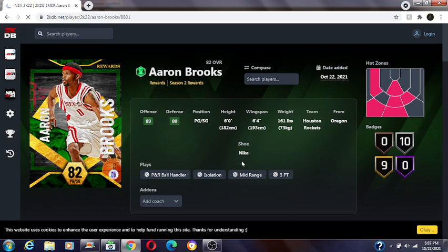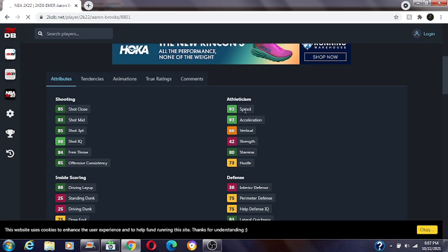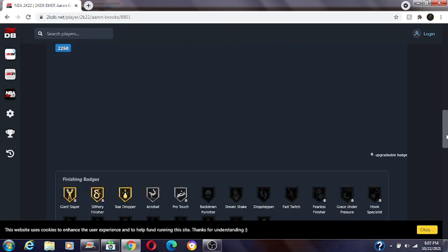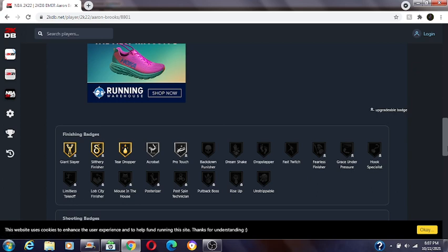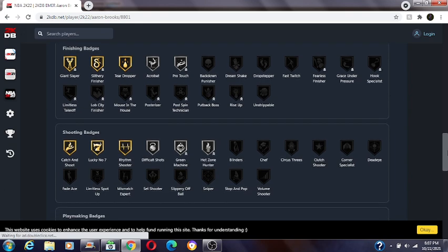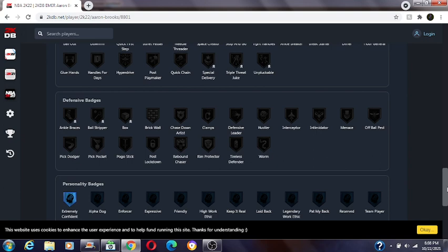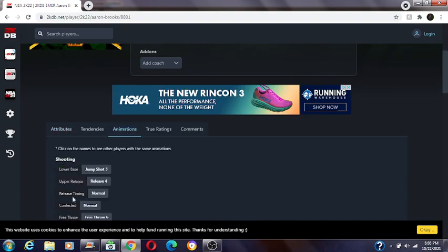Now we move on to 82 overall emerald Aaron Crooks. 83 offense, 80 defense, 10 silvers, nine golds. 85 three-ball, 93 speed, no dunking at all, no interior, a little bit of perimeter. You can add posterizer and probably takeoff also. I'm gonna say he's mediocre because he can't get handles for days and he has no defensive badges. The release from shot five is pretty good.